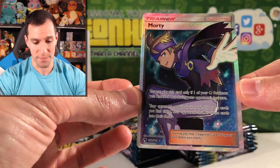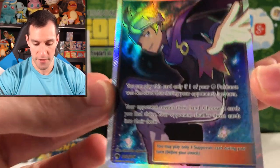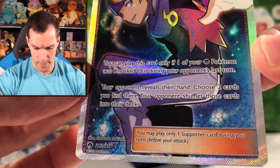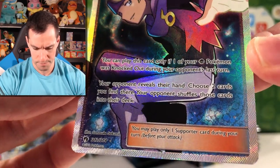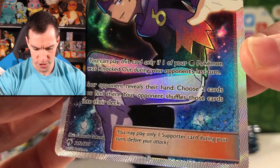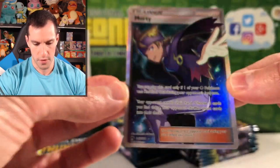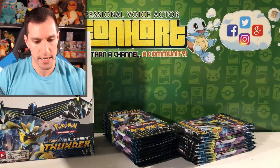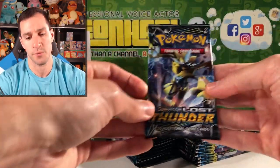That is gorgeous — we got the Rick and Morty card! Full Art Trainer Supporter card. I wonder if this is going to be one of the Full Art Trainers to pull for this set. I'm very, very, very happy about that pull — that is beautiful. You can play this card only if one of your Psychic Pokemon was knocked out during your opponent's last turn. Your opponent reveals their hand, choose two cards. Pretty cool card indeed. So we got our Full Art Trainer Supporter pull!